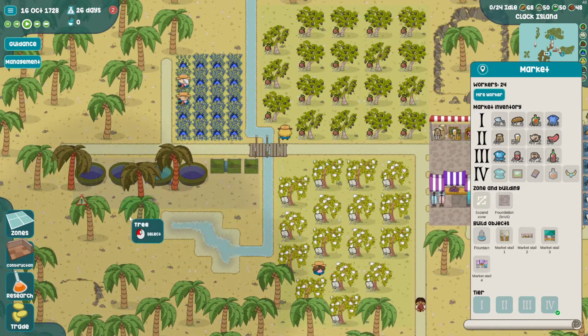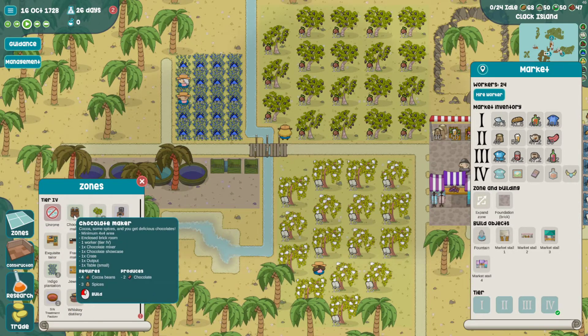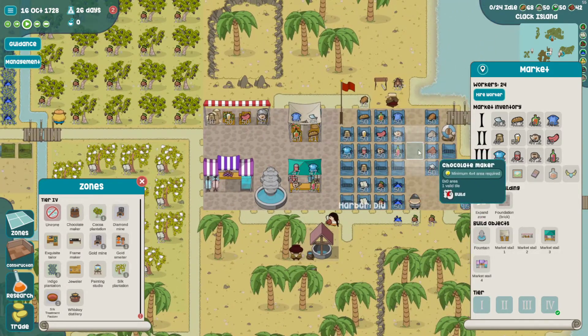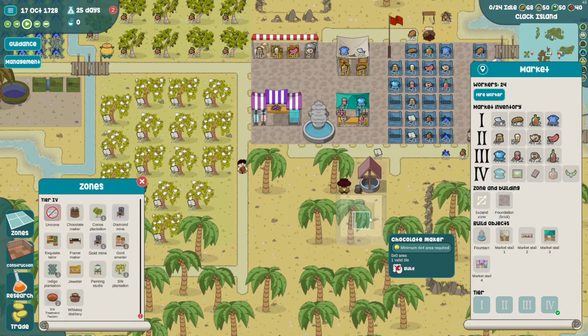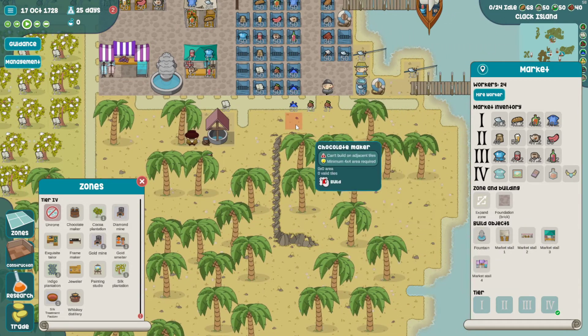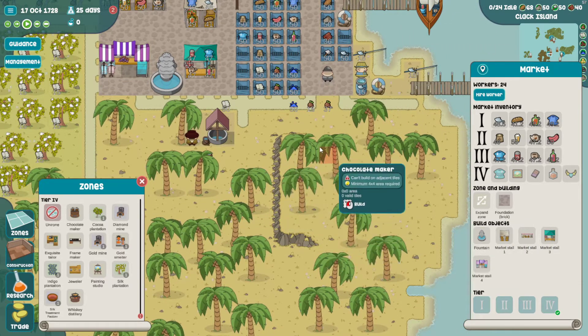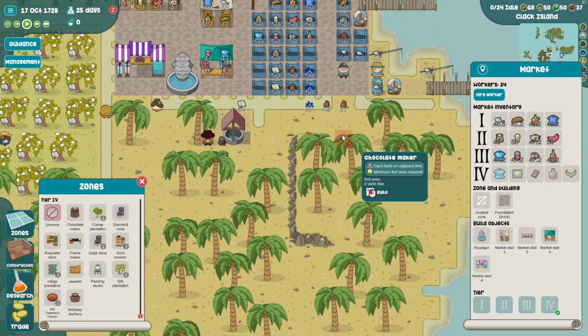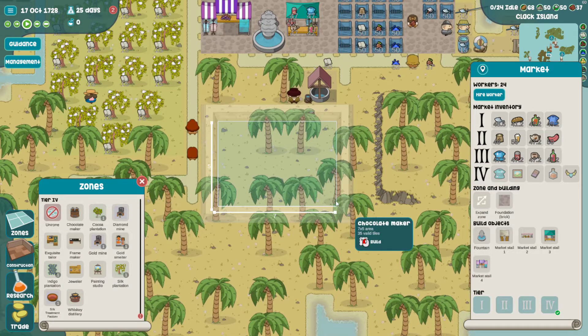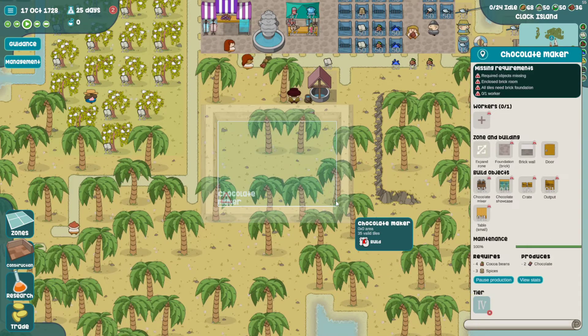Let's look at the chocolate zone. The chocolate maker is going to need a chocolate mixer, showcase, a crate output table, and it takes in cocoa beans and spices. I've got spices imported now and the cocoa beans are here, so maybe we make the chocolate over here or down here below the well. Looks fine.